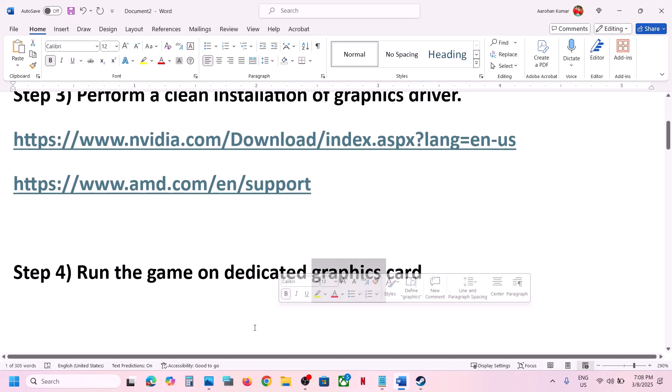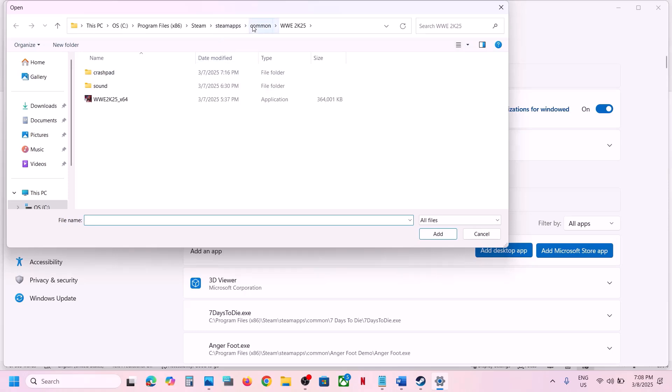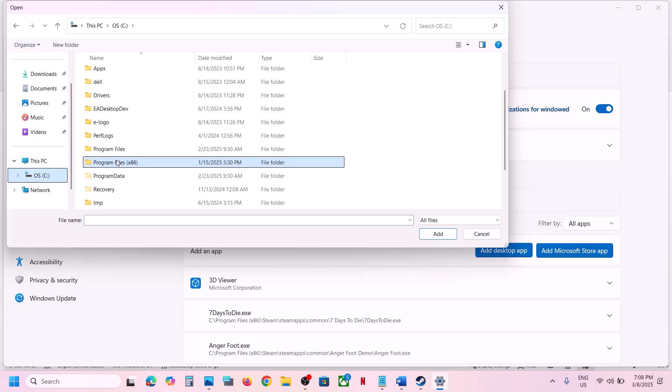The next step is to run the game on the dedicated graphic card. For this, type 'graphics settings' in the Windows search box and click on Graphics Settings. Click Add Desktop App, then go to the game installation folder. If the game is installed on C drive via Steam, this is the location to follow.